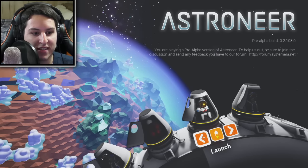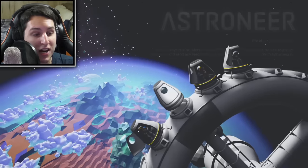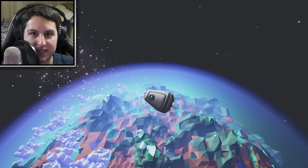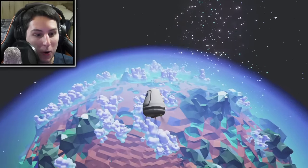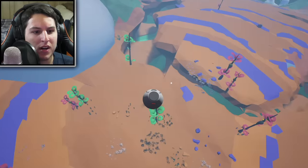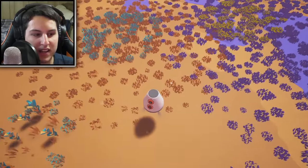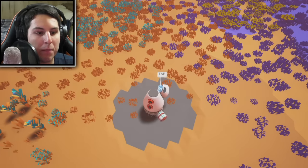We have four astronauts to choose from — I'm gonna pick the orange guy because he's my favorite. So let's blast off and head to the first planet. Every time you reset your save data, the planets are different, so this is gonna be a whole new experience for me. This game could be comparable to Minecraft or Ark — any survival game where you need to go out and collect resources and then build a base.